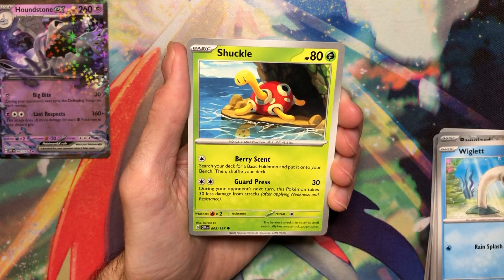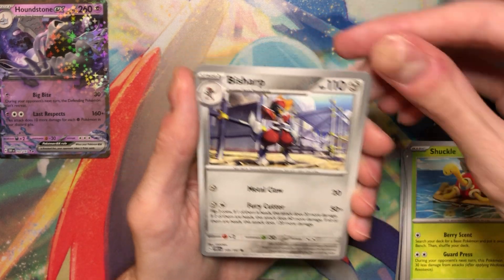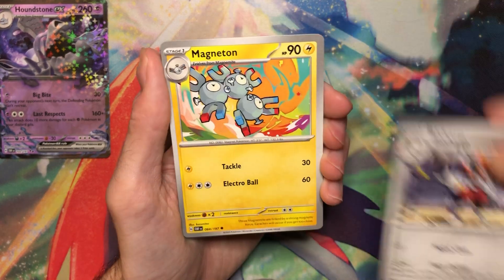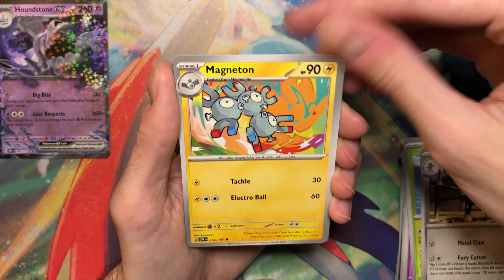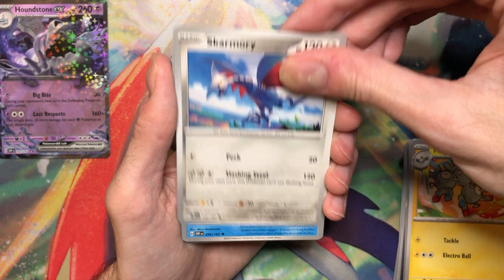Wiglet, Shuckle. The Sharp — that's nice artwork. Vidorah, that's cool. Magneton — I love this art too, all the colors, that's really nice. The Magnezone in this set is really sick. I don't think I pulled that yet. Skarmory — that's a nice art.